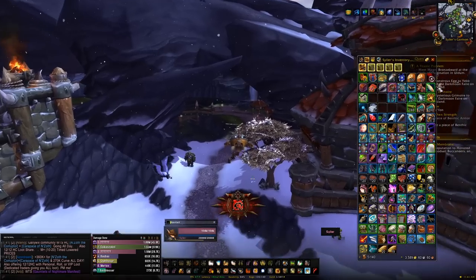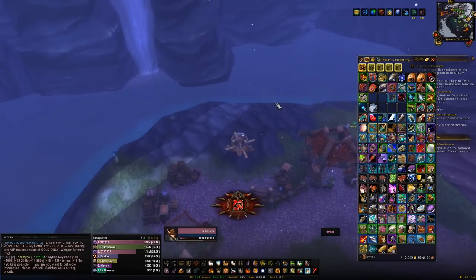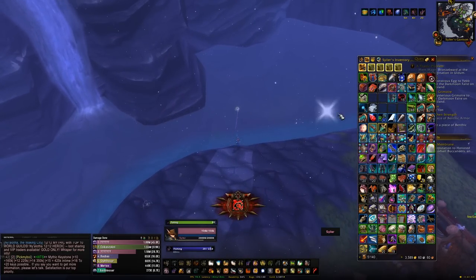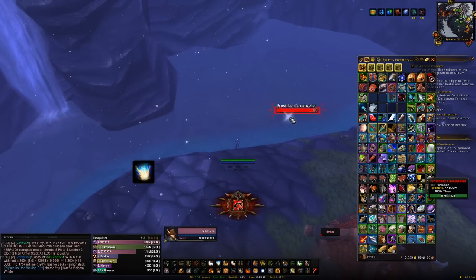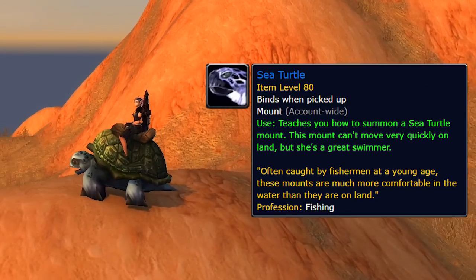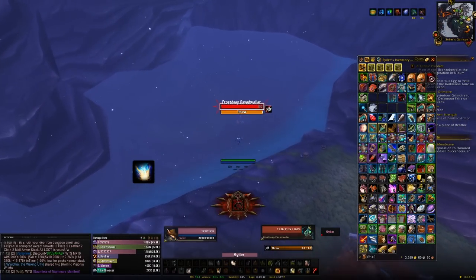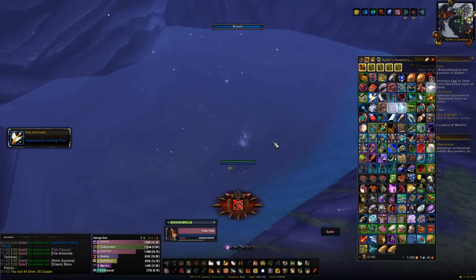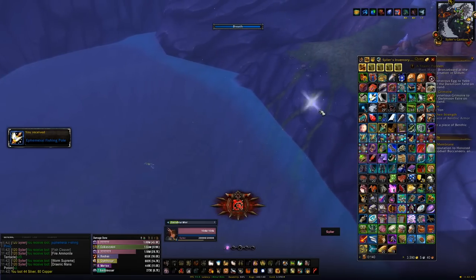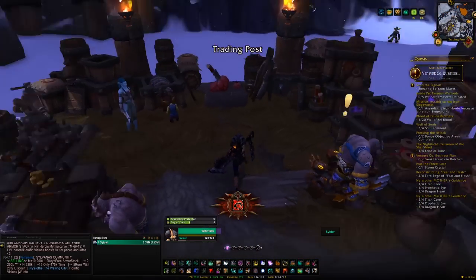Another thing you can do with the level 3 fishing shack is fish within your garrison itself. You have a chance of fishing up a Lunarfall Carp if you're Alliance or a Frostdeep Minnow if you're Horde, which summons a murloc. You kill the murloc and it has a very tiny chance of dropping a Sea Turtle or a Riding Turtle. Try to find a group doing this because you can loot other people's murloc kills, so more people means better odds.